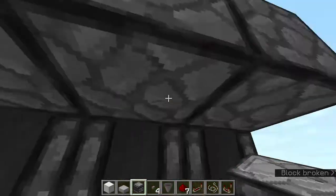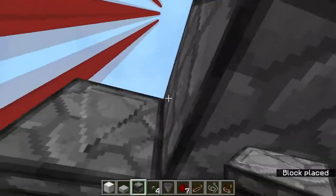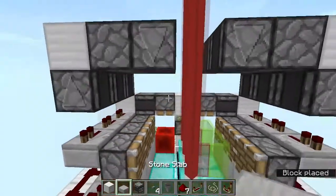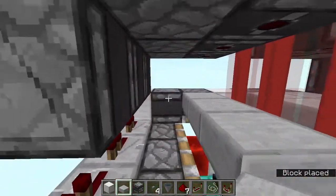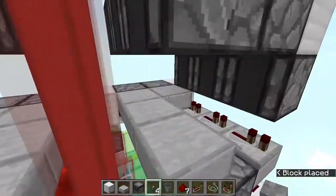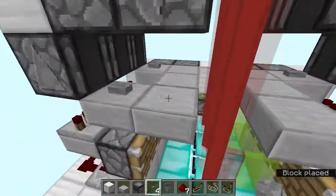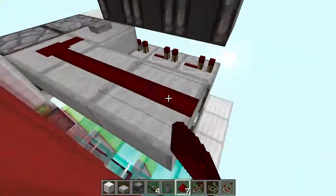Now go over here and place observers facing downwards, and do the same thing on this side. Then place slabs going just like this — a slab over there, a slab over here, and over here. Add buttons on these, and you can also add levers. These are just to redirect the position of the redstone dust over here.